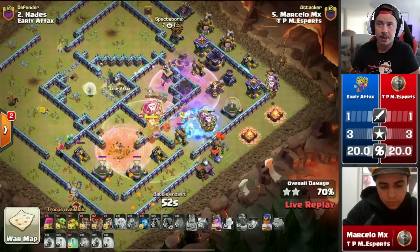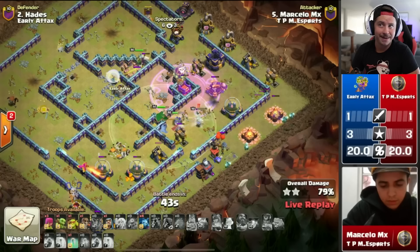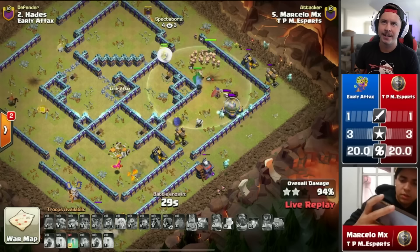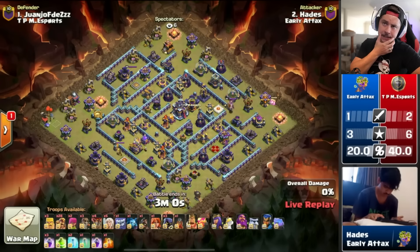We rage, pop warden ability — boom boom boom, moving through to the right side of the base. Tornado trap spinning us in circles, but Queen will take out this multi so the balloons won't take any damage. Freeze on the expo. He doesn't have headhunters for the back end but he's got the electric owl, the warden, and the royal champion working together against the enemy royal champion. Queen gets through the wall, we get through the scattershot. All the defenses are dead — cleanup with the swag invisibility spell. Marcelo gets it done with plenty of time left — another three-star. That's a sailor special!